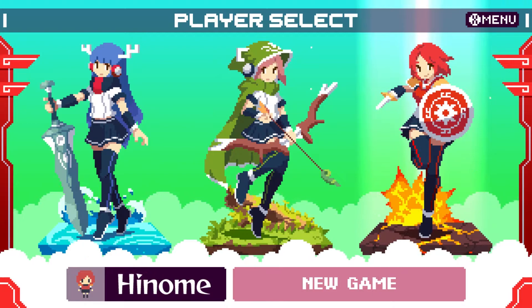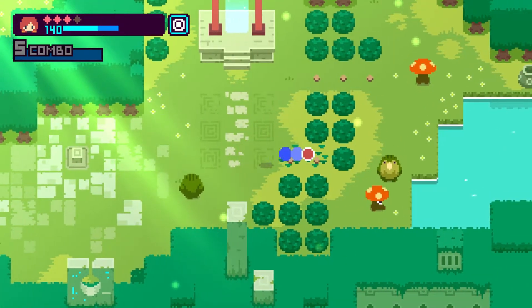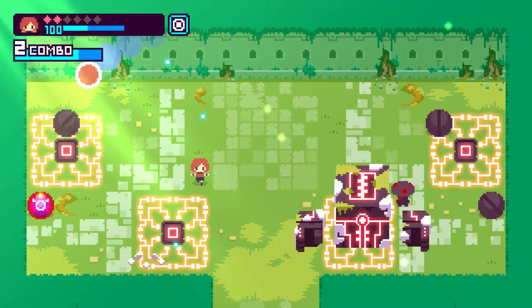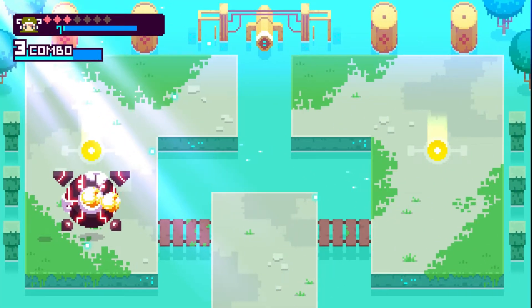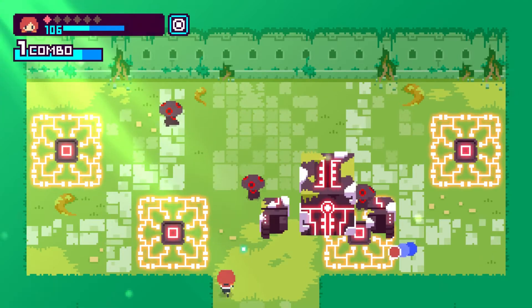You have three choices for your character: a sword wielder, an archer, and a shield thrower. Gotta be honest, I'm not a big fan of the shield throwing gameplay, but I also didn't play her for all that long. Each character has her own charged attack for some fun enemy slaying chaos. It's not spammable though, as you'll need points from your combos to perform the attack. Bosses are unique and involve puzzle solving seamlessly integrated into the combat.